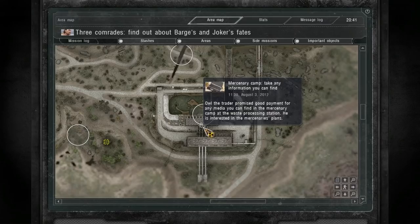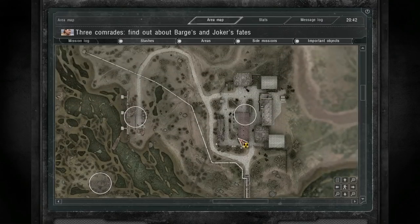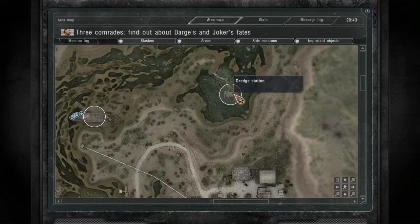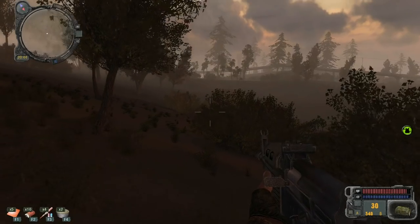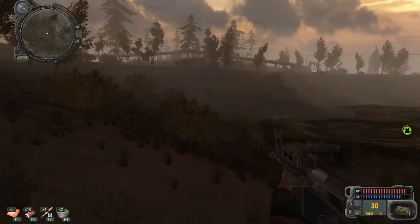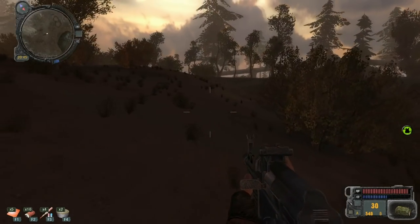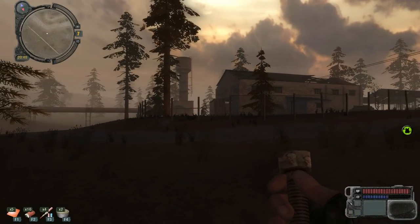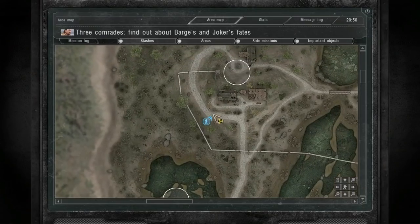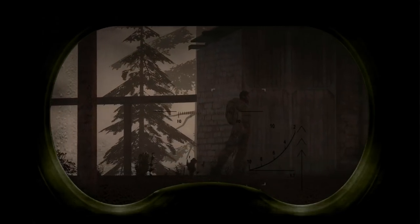The trader promised good payment for any intel you can find in the mercenary camp at the waste processing station — he's interested in the mercenaries' plans. Let's head back I suppose, drop off stuff, repair equipment and such. It's going to be night time anyway. In the morning we'll head south and check out the other anomalies. Oh, I think we got zombies. What is this? Sawmill. I went right by the sawmill before, but yeah we got zombies.